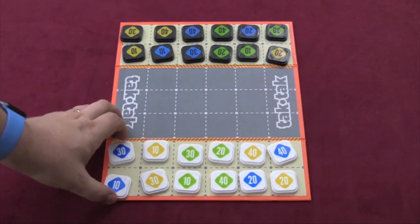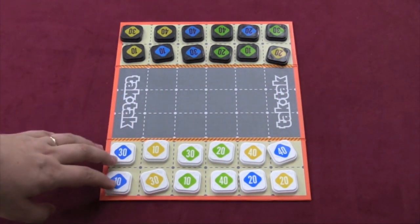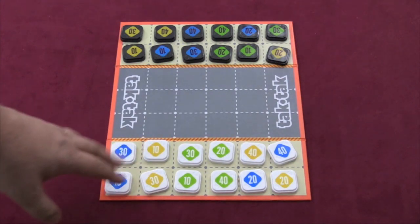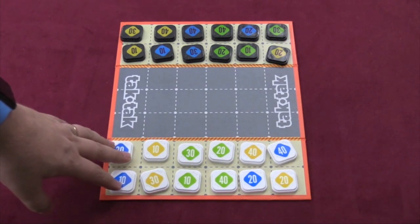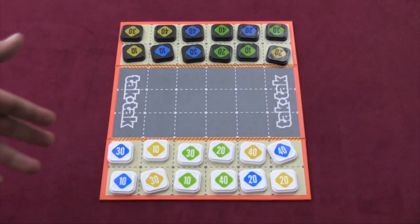When playing this game, each player starts with different pieces. You actually have 12 pieces, 3 colors — 10, 20, 30, and 40 of each of the colors. And you'll place them on your side of the board. You can place them in any configuration that you want.